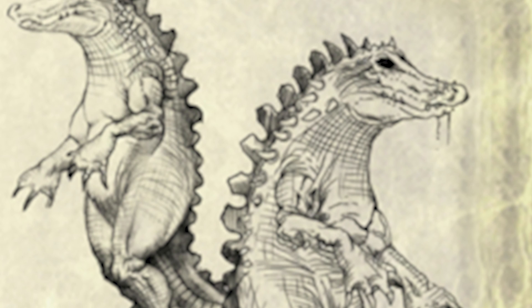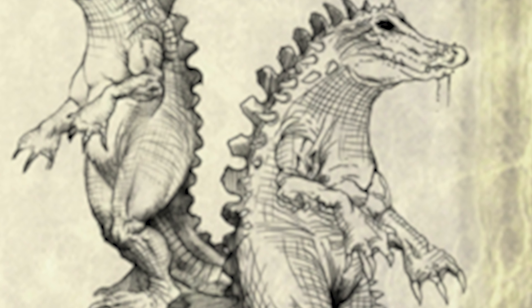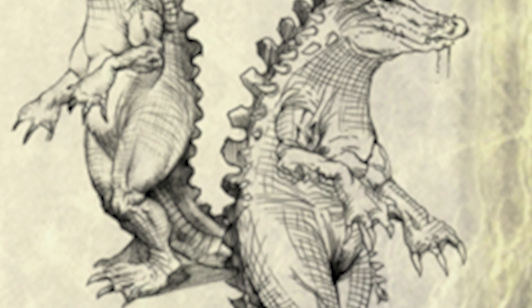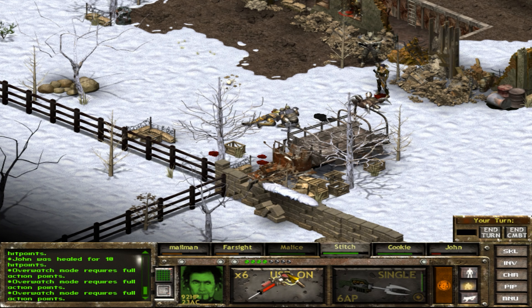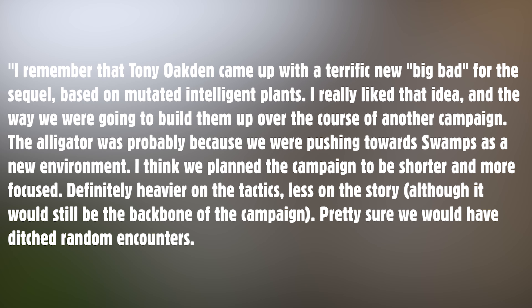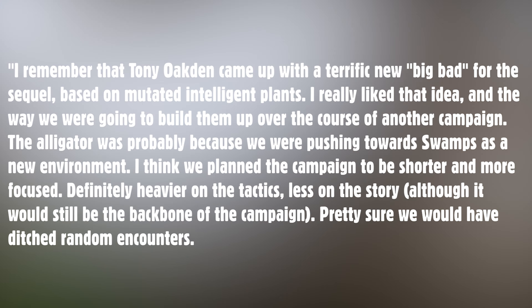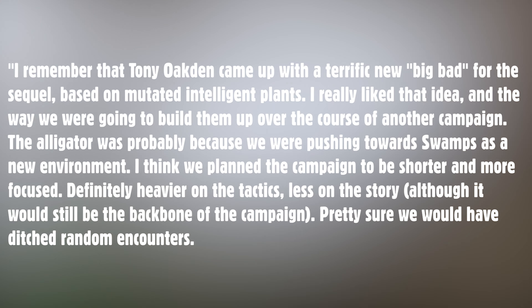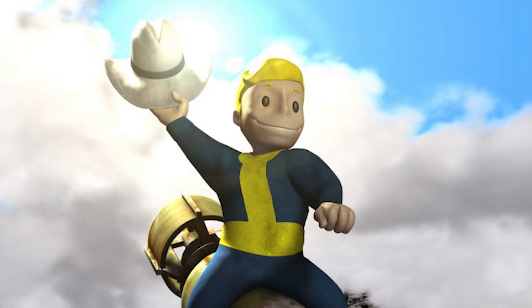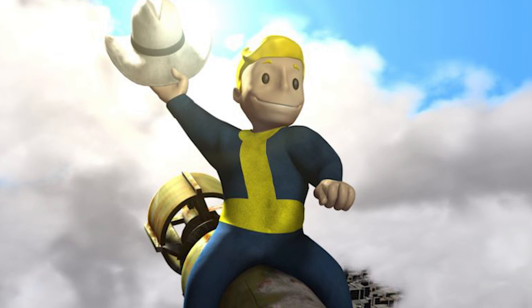Ed remembered that Tony Oakton came up with a terrific new big bad for the sequel based on mutated intelligent plants — an idea Ed really liked and the way they were going to build them up over another campaign. The alligator was probably because they were pushing toward swamps as a new environment. The campaign was planned to be shorter and more focused, definitely heavier on tactics and less on story, though story would still be the backbone. They were pretty sure they would have ditched random encounters.